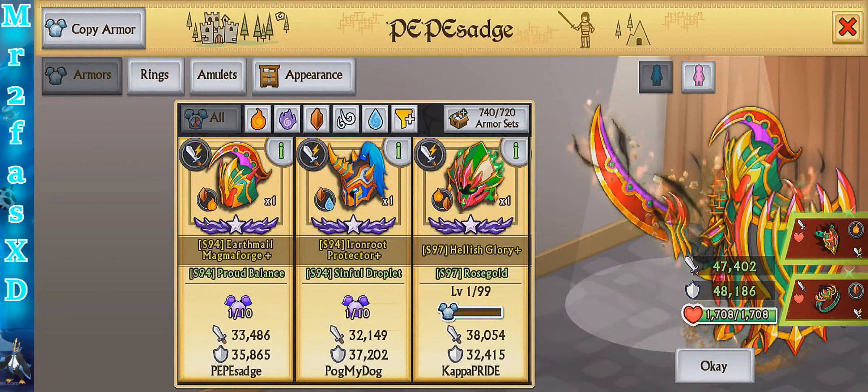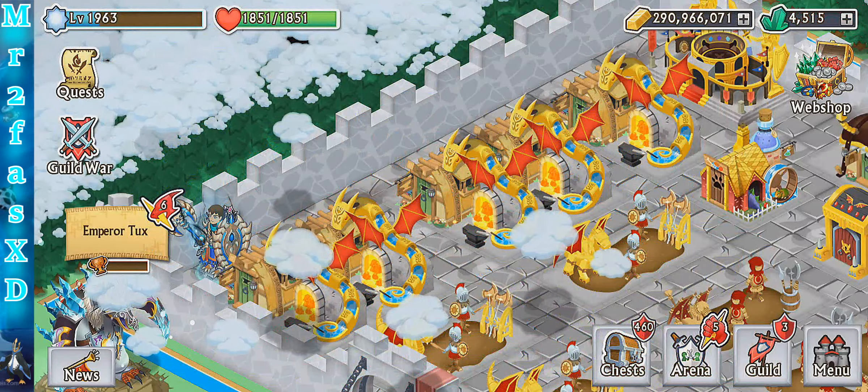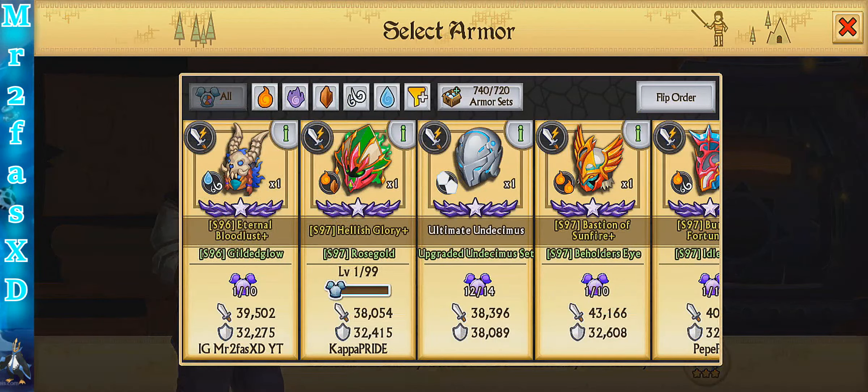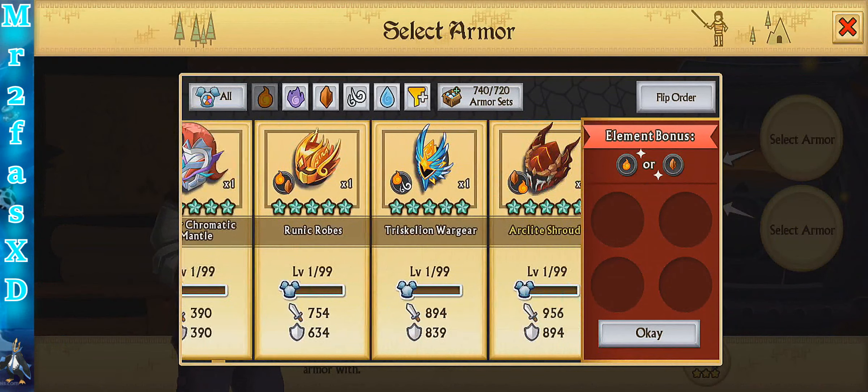We can call that the Magma Forge, and then the Hellish. The Hellish definitely has more attack, not as much defense, and not as much health, but that's probably going to change as I enhance it. If I had to guess, it's probably going to have a lot of attack. Let's enhance it.